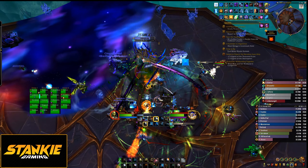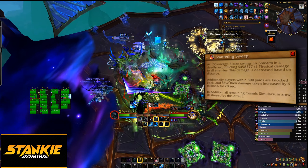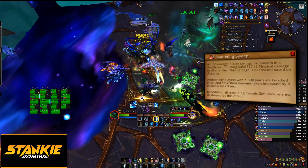At 100 energy, Sicran casts Shattering Sweep, which deals raid-wide damage reduced by distance from the boss, and also knocks players within 15 yards away and clears all remaining Simulacrums. It's fine to have a few Simulacrums up and clear them with Shattering Sweep in case you missed some with your Decimate, but too many and the stacking dot will kill you.